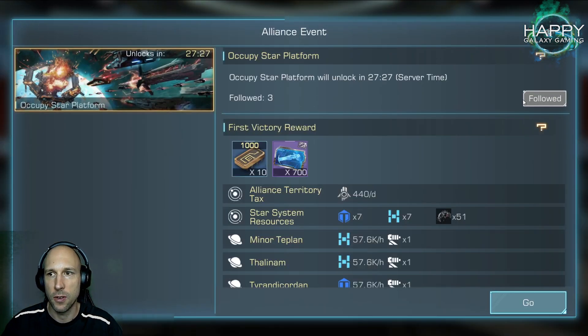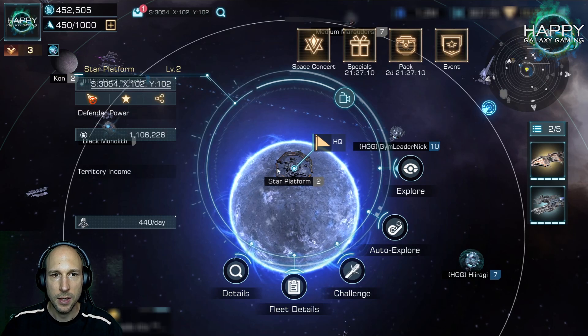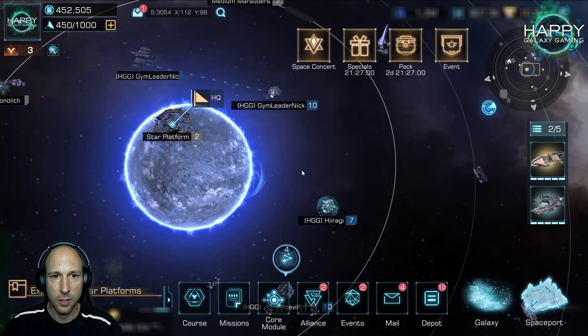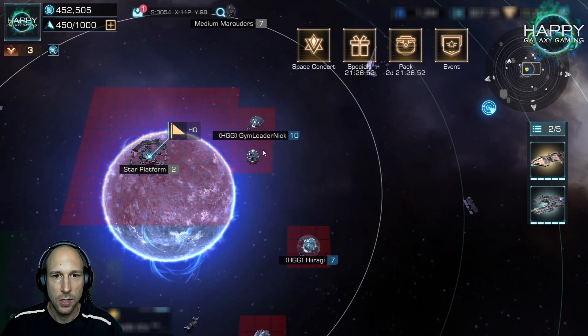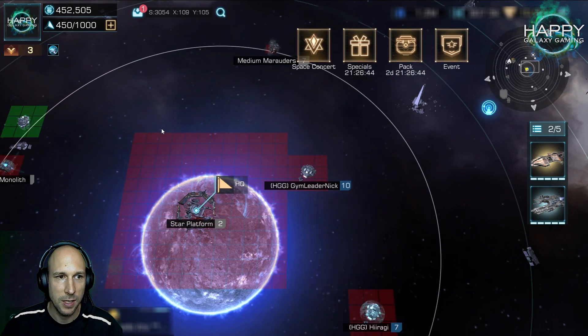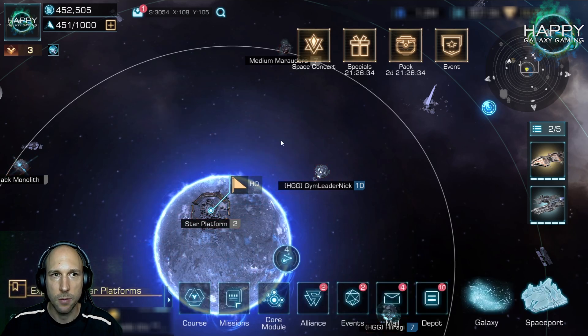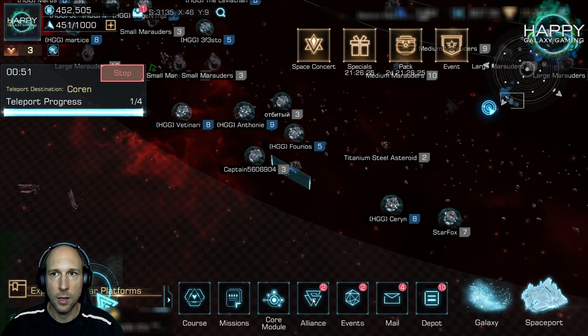Our Alliance now has an event — we need to occupy our first star platform. You should always join these because there are some rewards you get for them. Now we go there — this is a level 2 platform and you can see the first people already gathered around here with their bases. At the beginning you have enough teleport energy, so you just look for a nice place. Places closer to a tactical training base usually have a certain appeal, so I'll choose the top left corner here. If all your fleets are inside you can just teleport — it only takes a few seconds — and then you are there to get your platform.